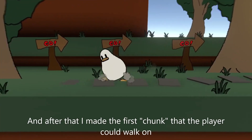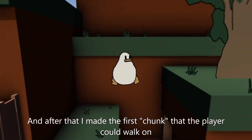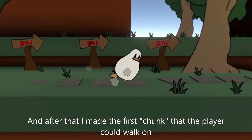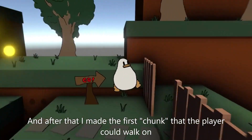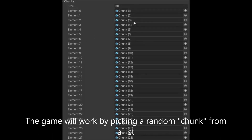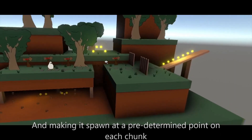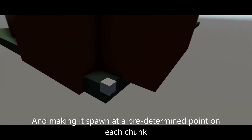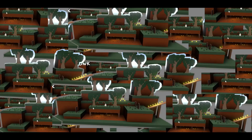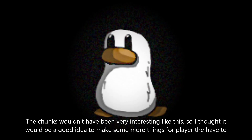After that I made the first chunk that the player could walk on. The game works by picking a random chunk from a list and making it spawn in at a predetermined point on each chunk. I only had one chunk so I decided to make more, but the chunks wouldn't have been very interesting on their own.